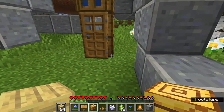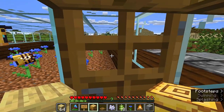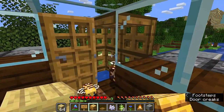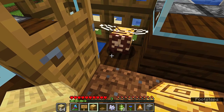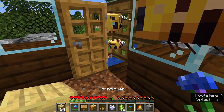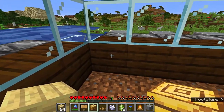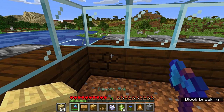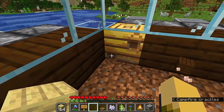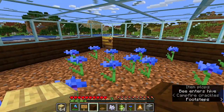Bring the bees nest up into the farm. The bees inside will want to escape as soon as you open the door, but the water acts as a barrier — they won't go through it. Get your flower back out to draw them away, close the door, and now place the nest — replacing a temporary placeholder — making sure the opening (the two holes on the front) faces inward into the farm.